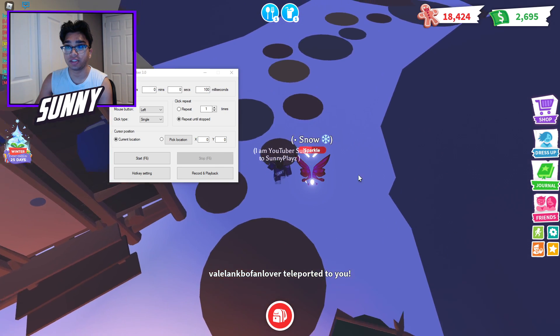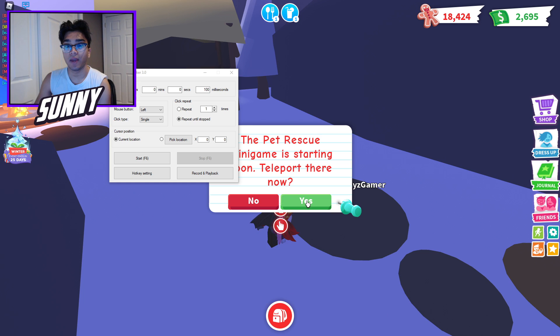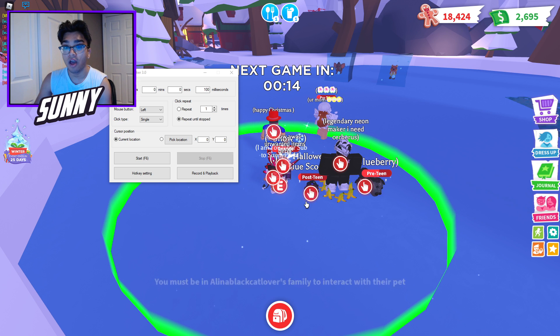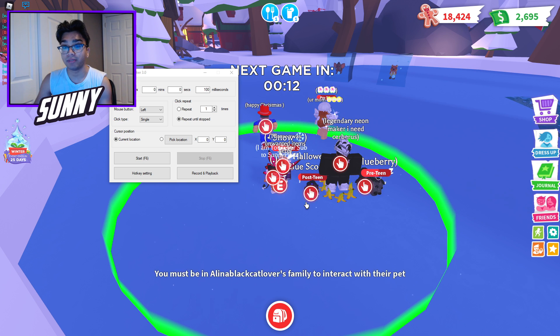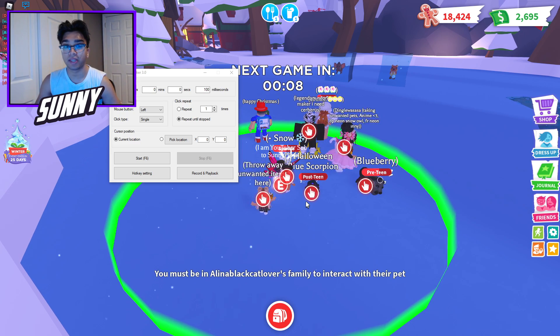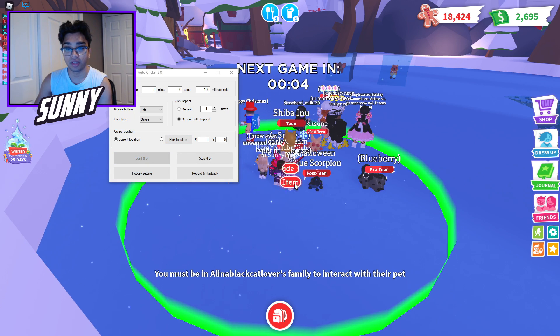Just some easy free gingerbread, some easy free cash right there. This is a perfect example — if I had the auto clicker on, I literally would have just clicked on this over and over again and easily gotten some gingerbread. Next time it also pops up with another mini game, I would have literally just got more cash over and over again. It literally just keeps clicking for you. You can literally press start right over here and boom — it's literally clicking for you as you can see.